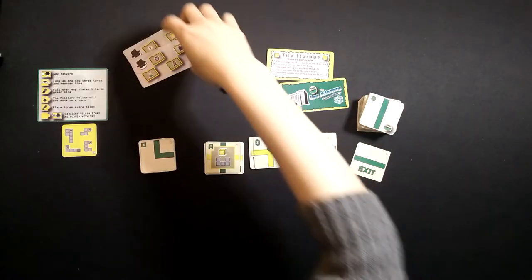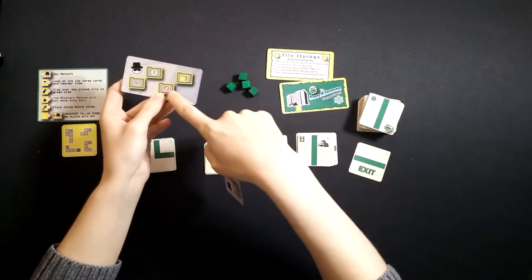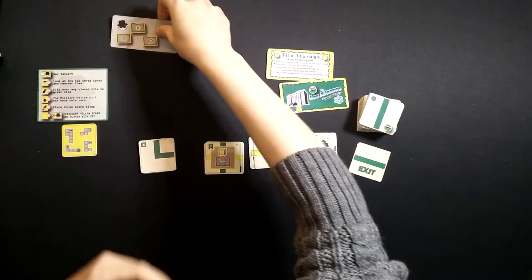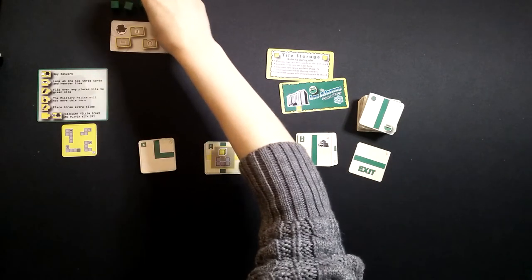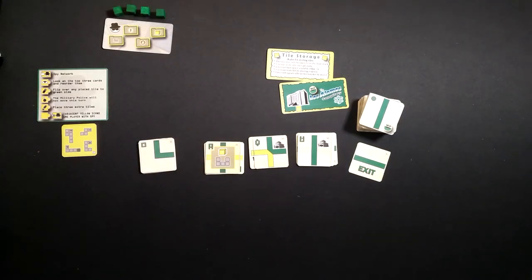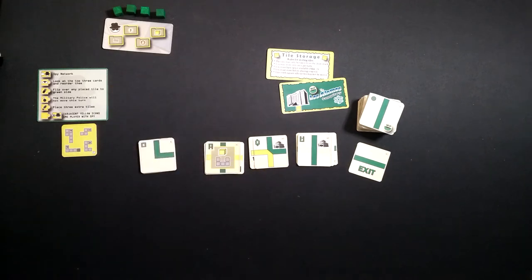This game has two difficulty levels, but we are going to do just the normal difficulty, so we're going to use this resource tracker. We're also going to need four tokens to track when we get the resources, because this is the ultimate goal of the game. We are a spy attempting to run around the city and find each of these four resources. If we can find them and escape the city, then we win. If we do not get all of our files, or if the police catch us, then we lose.